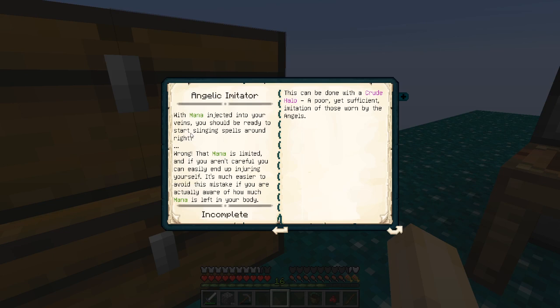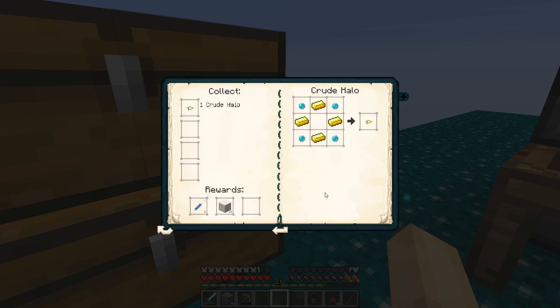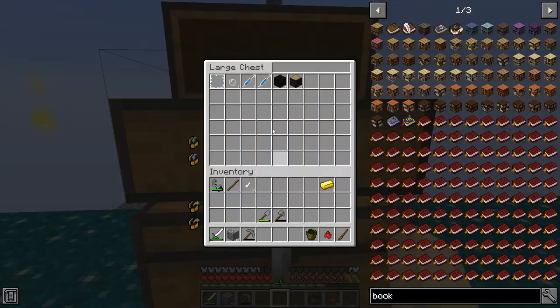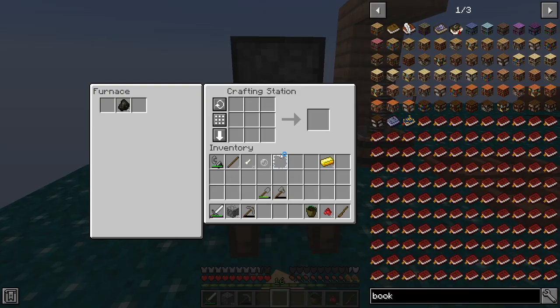Angelic Imitator: mana injected into your veins — you should be ready to start slinging spells around, right? Wrong. Mana is limited. So a crude halo will let me know how much mana is in my body. Well, that looks easy enough. And I think I have six gold ingots as a matter of fact. Let's get some more orbs.